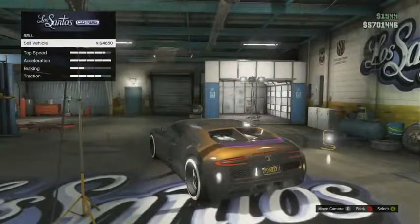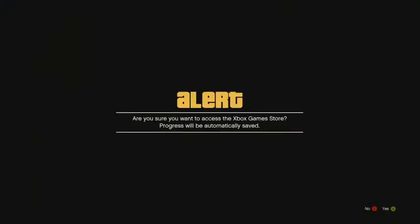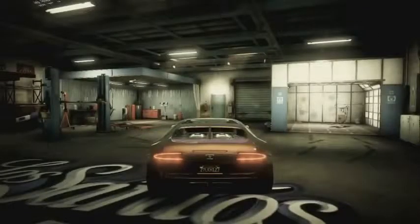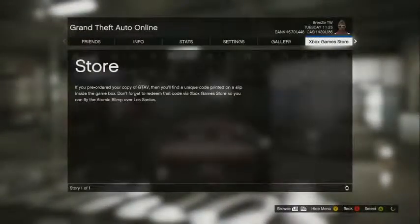Drive your personal vehicle back into the Customs and do the money glitch. Hit 'Sell Vehicle,' and once you sell the vehicle, immediately hit Start, go to the Xbox or PSN store, load it up, back out, and repeat this over and over again. This is crazy money — as you can see I'm getting almost $200k every single time.